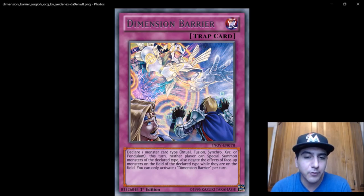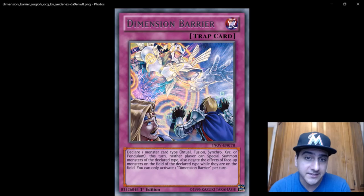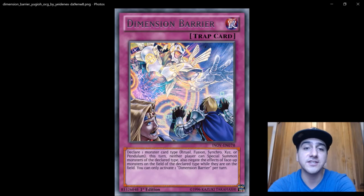Going down the line: rituals are good against Herald if you set it up early enough. Fusions come mostly from Metalfoes. Synchros come from the dark synchro deck — a lot of people are forgetting about that deck, but triple Omega into Trishula is scary. Xyz covers basically every deck in this format. And pendulums are covered for pendulum-based decks like Metalfoes. This card essentially covers the entire meta in one card — it becomes Vanity's Emptiness and Skill Drain simultaneously.